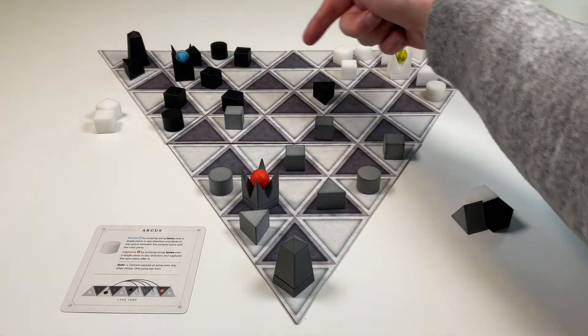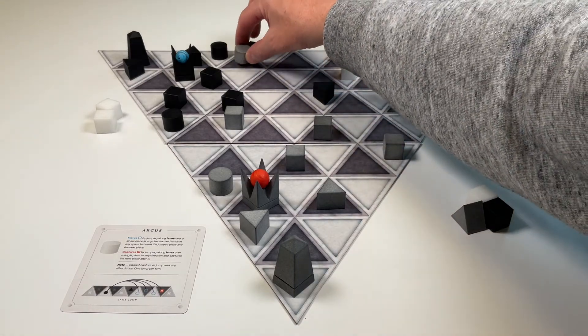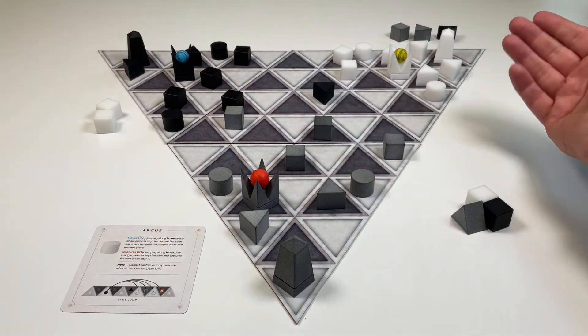This Arcus could move in this direction — it could jump over a single piece and capture the first opposing piece in its path, which is that black column, so it could do that. And then there's really nothing left for this piece to capture.